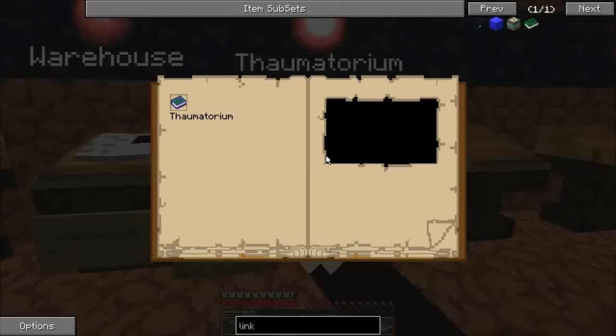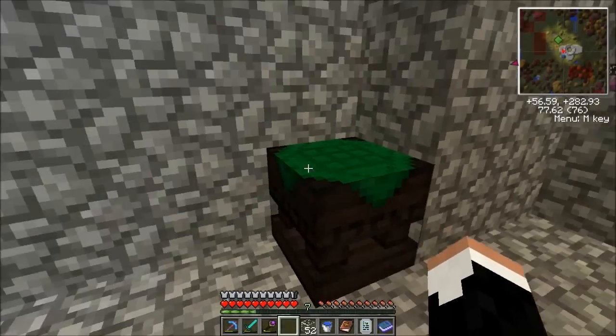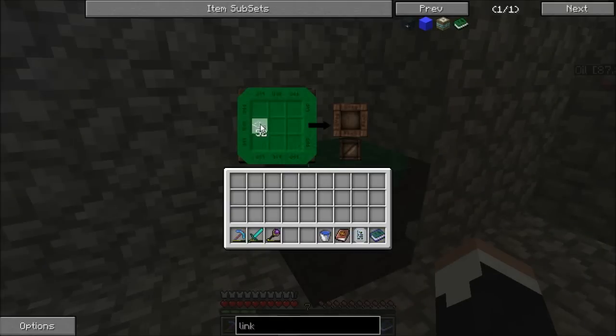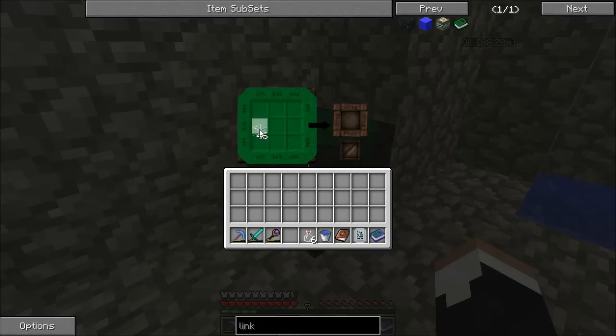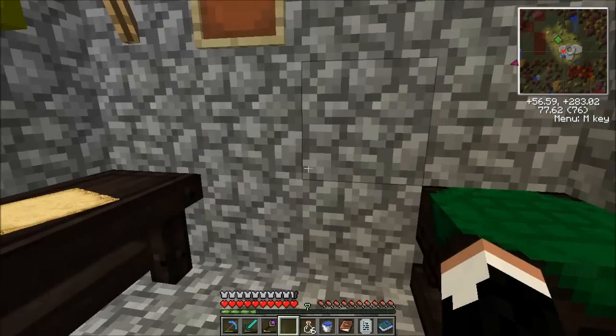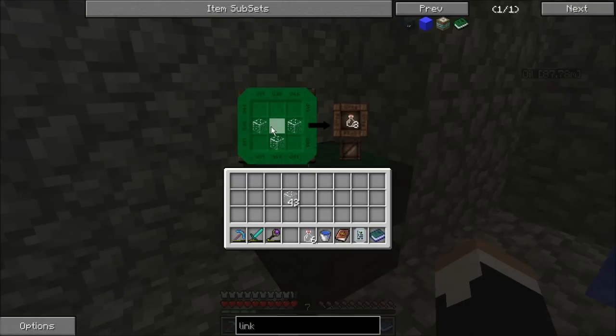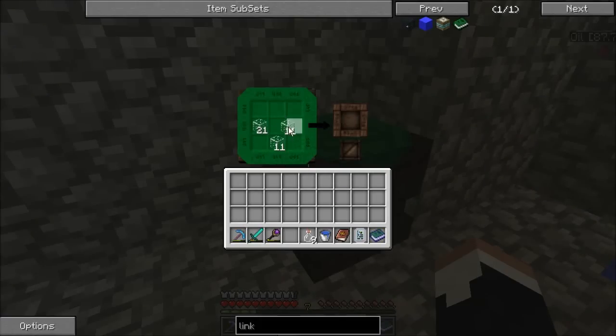Back to our Thaumatorium. This arcane work table here, if you didn't already know, it does work just like a standard workbench also. As a matter of fact it kind of has the effect of an automatic crafting table in that you can leave the result in there and just pull more out if you need it. Which I think is actually a good idea.